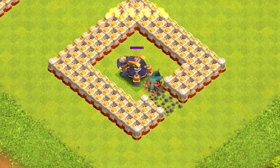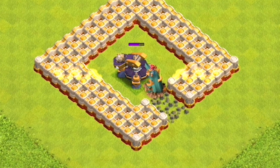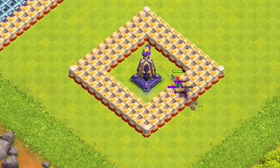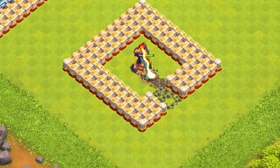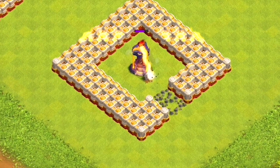Once the Root Rider arrives on target, the root will begin to slam down onto the defense, but due to its low damage stat, it takes this troop a while to clear the target on its own. Based on that example, we can determine that the Root Rider will not hold up very well against the Monolith or the single-target Inferno Tower without the assistance of other troops or spells like the Freeze and Invisibility.